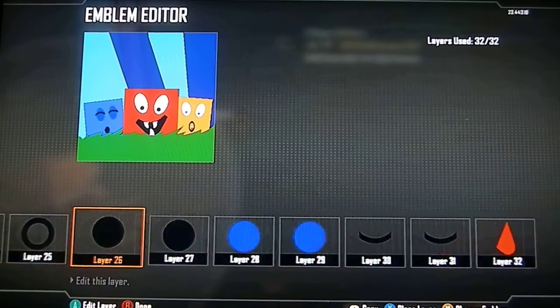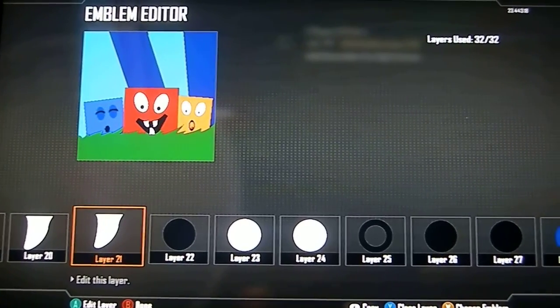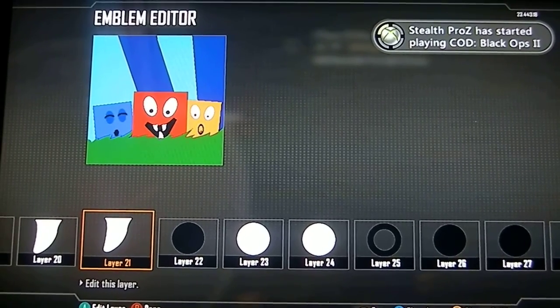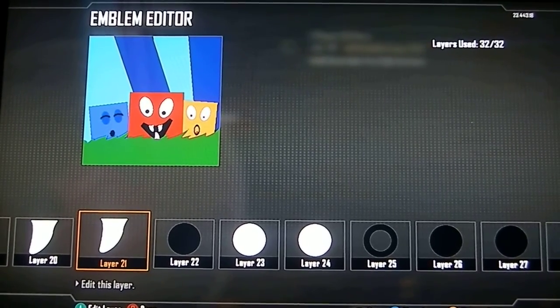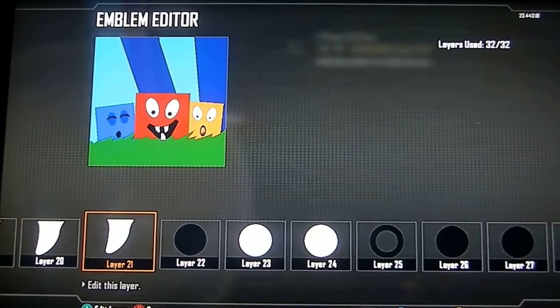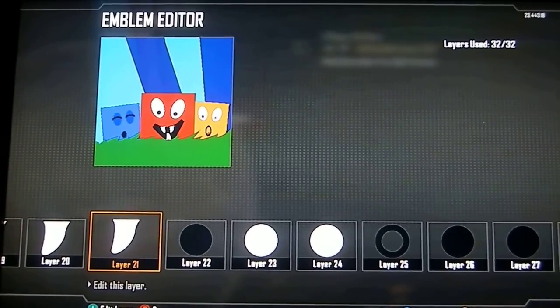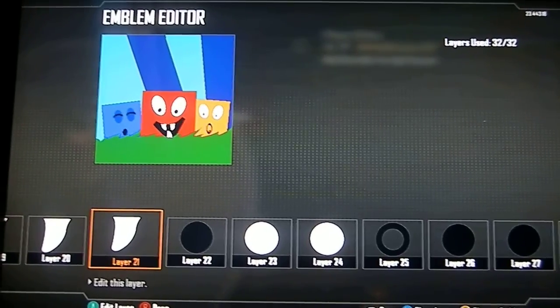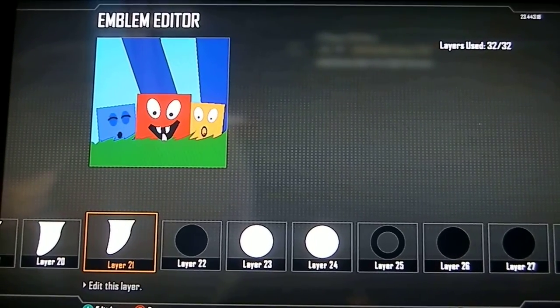But a new entry here guys. Instead of doing a giveaway with codes for two weeks of Xbox Live Gold and 800 Microsoft Points, I'm going to do a challenge to see who can make the best MrBlockGames emblem — either on Minecraft, where you can do pixel art in 3D or 2D, or the best-looking Black Ops 1 or 2 emblem you can make, preferably Black Ops 2.